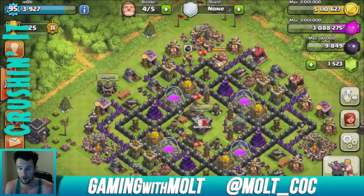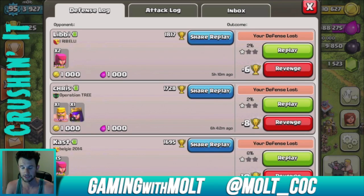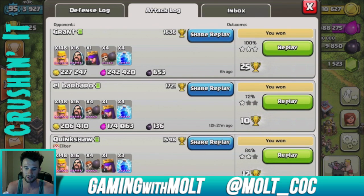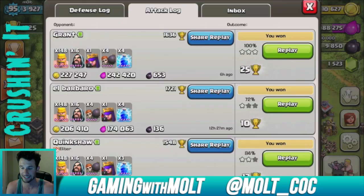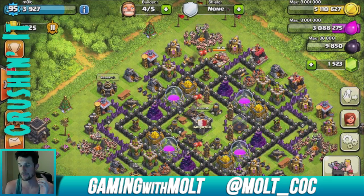We are going to go over my new favorite attack strategy — WaZarian. It's gnarly. Let me go into my attack log. Look at those three attacks right there just with the WaZarian attack strategy: 100%, 72%, 84%. And look at the loot I'm getting with it too — it's always really good and it's not that expensive.